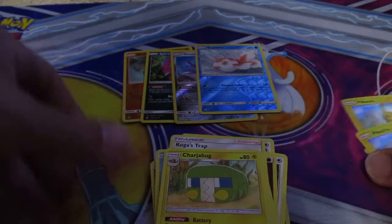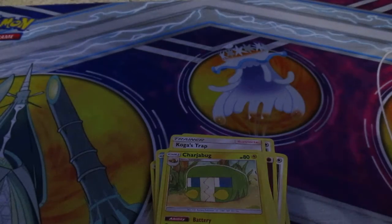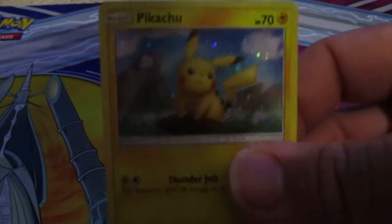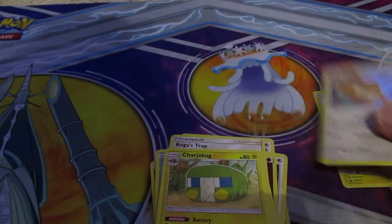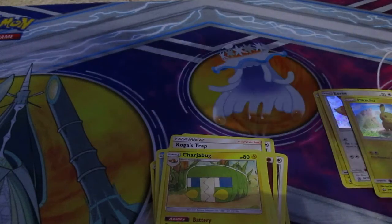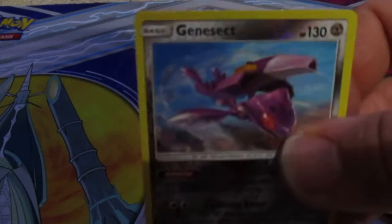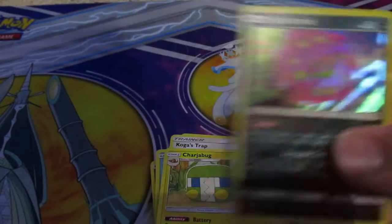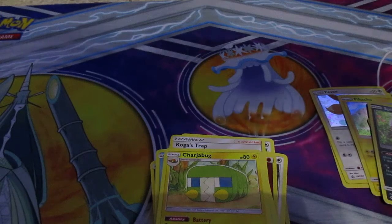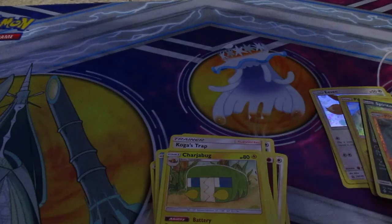Let's see what we ended up getting out of this. We have a holographic Pikachu, a holographic Eevee, a reverse Goldeen, a reverse Genesect, a holographic Spiritomb, a reverse Rhyhorn, and another reverse Rhyhorn. Let's go ahead with the code cards.